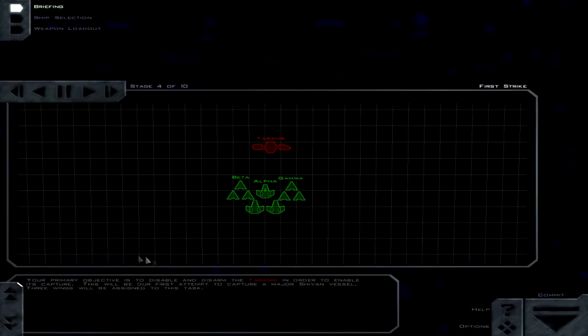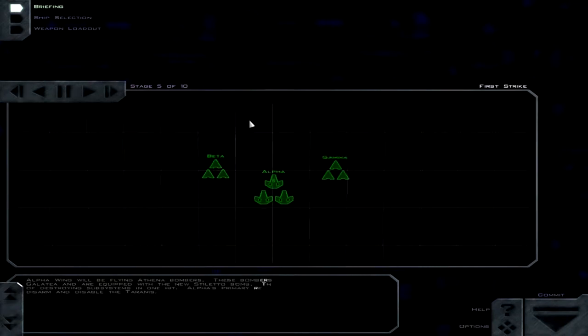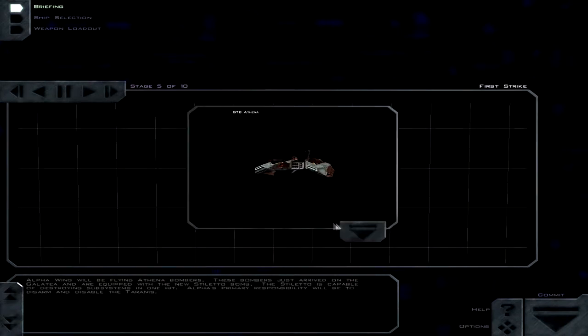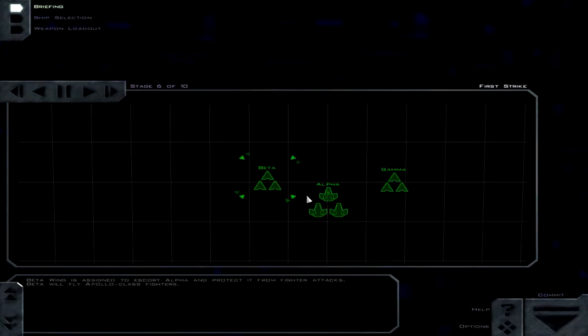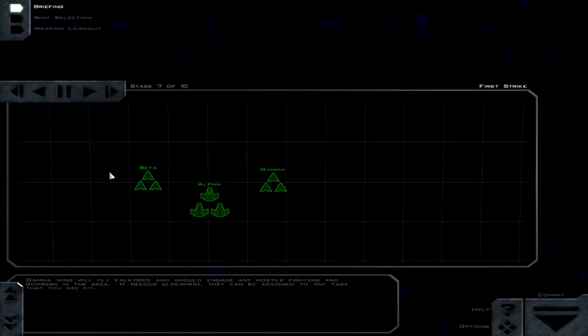Your primary objective is to disable and disarm the Tyrannus in order to enable its capture. This will be our first attempt to capture a major human vessel. It looks like we'll be capturing this cruiser unless a monkey wrench gets thrown in the plan. Alpha Wing will be flying Athena bombers. These bombers just arrived on the Galatea and are going to have two escorts, which should make it a lot easier. Alpha's primary responsibility will be to disarm and disable the Tyrannus. The stilettos can do one-hit damage, so that should make this very, very easy. Hopefully.